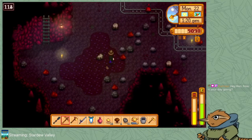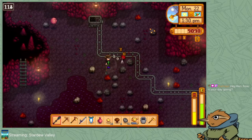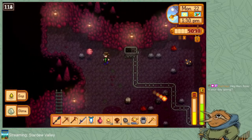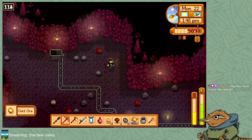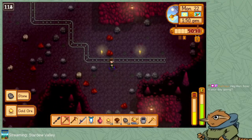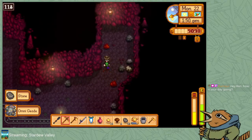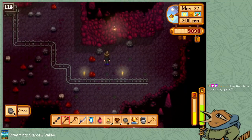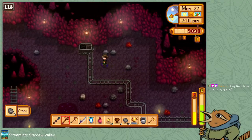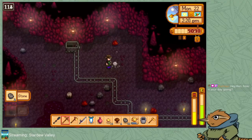Oh hey, here's a ladder all on its own. That's nice. Getting that guy. He didn't get me, I got you though. Fight the moon — big pink moon. Usually there's like a little bin of coal or something at the end of these lines, but this one just stops in the middle of nowhere. Oh, the coal bin's right up here, that's cool.